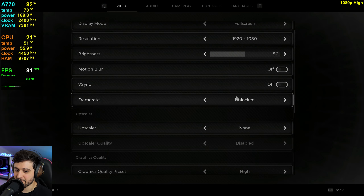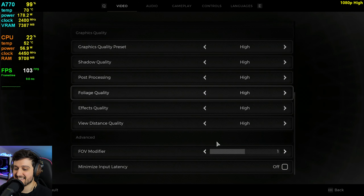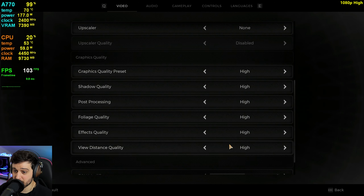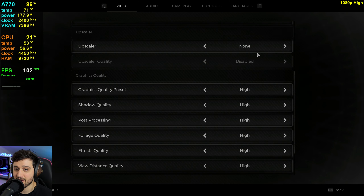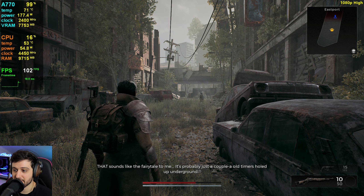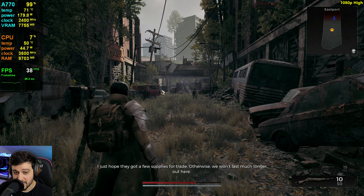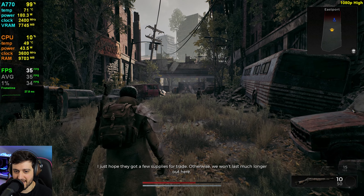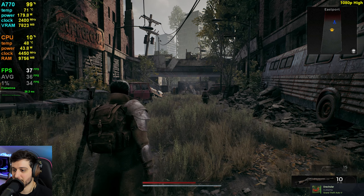We're back to 1080p native resolution with no upscaler, but now with the high settings preset. This is what the game recommended for the ARC A770 — high settings with some upscaler enabled as well. At native res, apparently we're getting really similar FPS to what we saw at ultra settings.